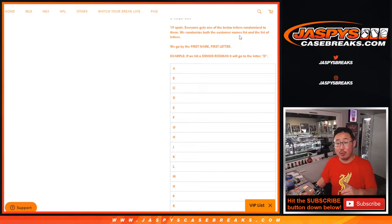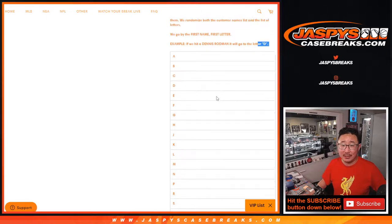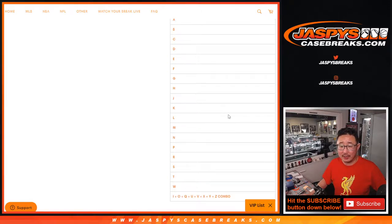For this particular one, we're going by first letter of the first name. So for example, if you get a Dennis Rodman, it's going to go to the letter D. There are some combo letters as well.